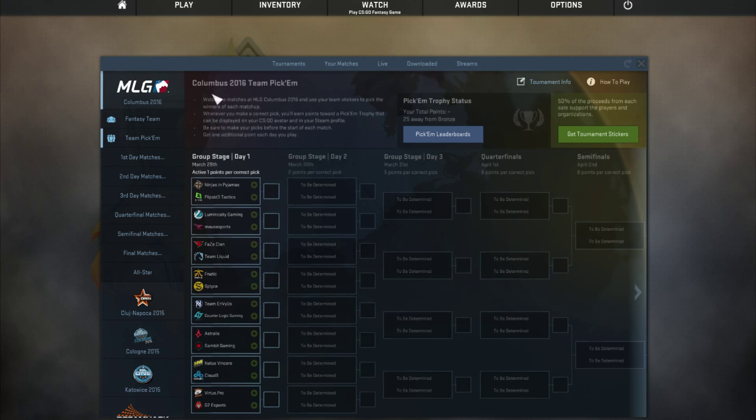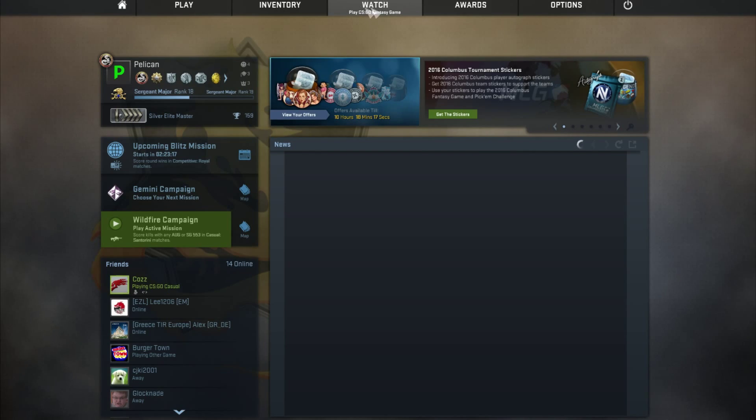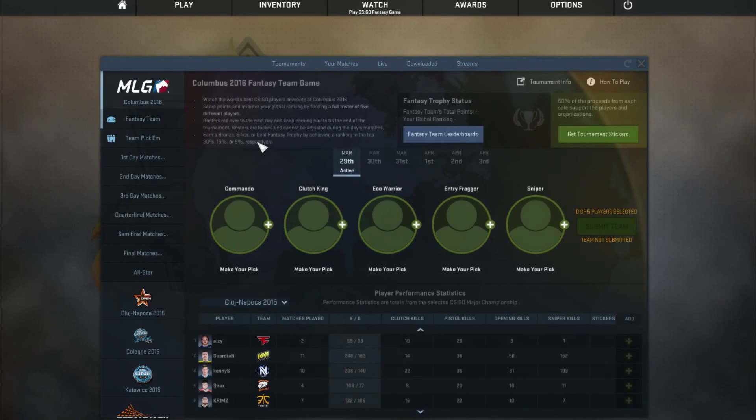This is Columbus 2016. As you can see the past tournaments are down here, but once you update you can go up here and make a fantasy team, where you can add your players and submit it.